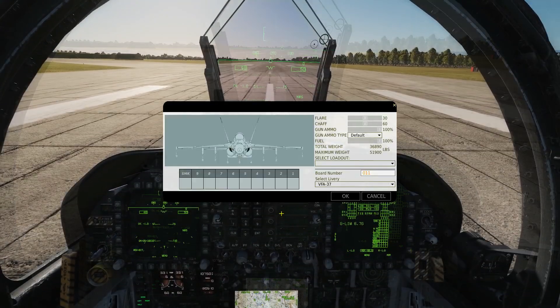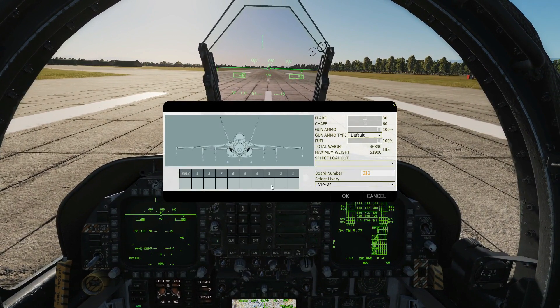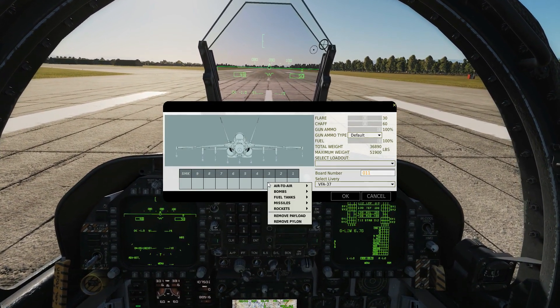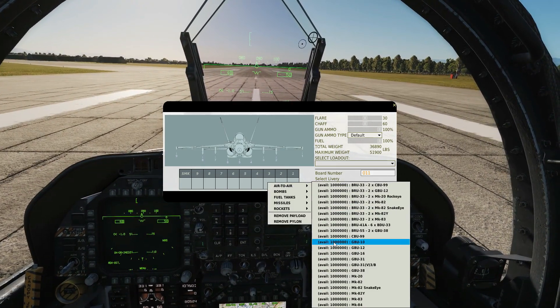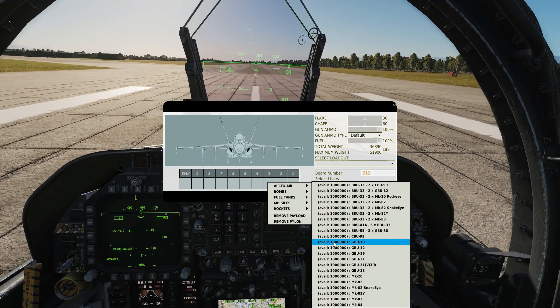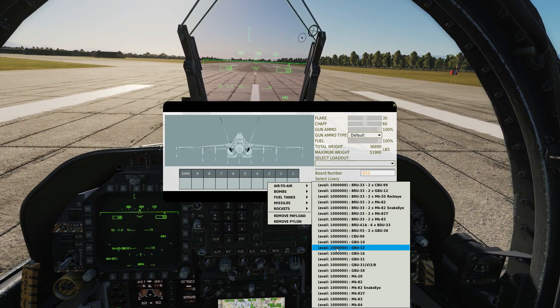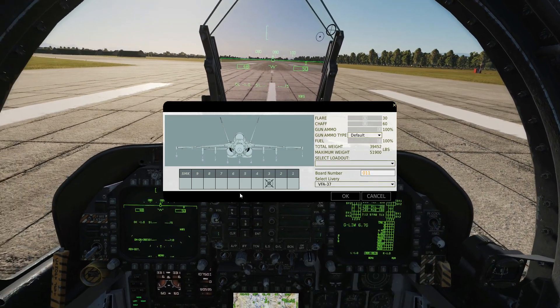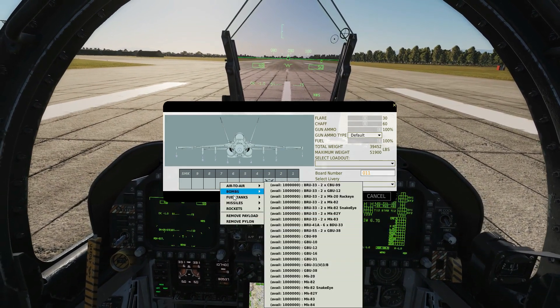So there's our map. We can use pylons 2, 3, 7, and 8, so we can carry four bombs. On each of those pylons we can carry the GBU-10 — that's a 2,000 pound laser guided bomb. The GBU-12 is a 500 pound, and the GBU-16 is a 1,000 pound. We'll just go for the big one today, and on pylon 7 we'll match that.